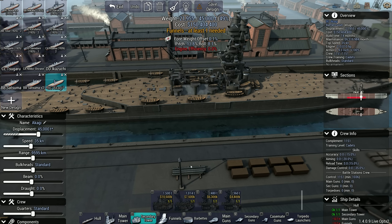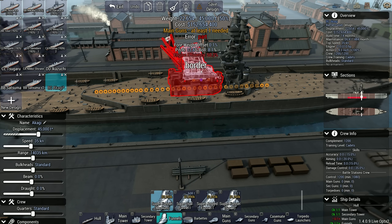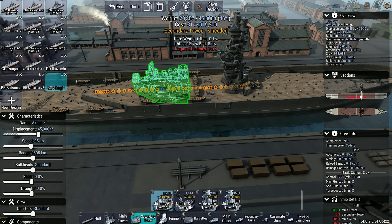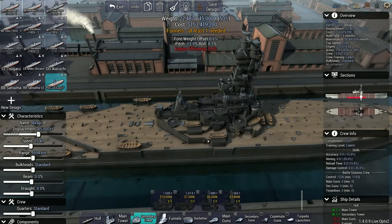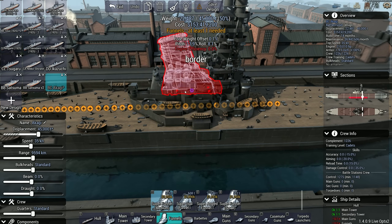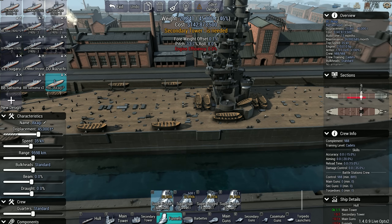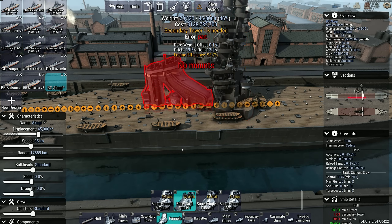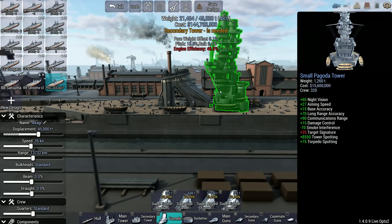I could go with this conning tower — I think that one lets me mount a funnel on it. It doesn't. We'll not use that one then. That's an American-style one, looks really quite strange but it does kind of work — again, if it fits a funnel. Which it doesn't. So, deck funnel it is. I think I'm going to go with the super duper funnel over the super funnel — I think that looks good with the ducting.